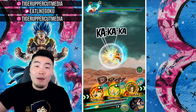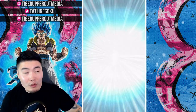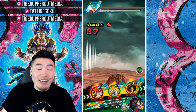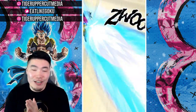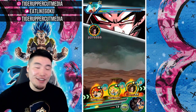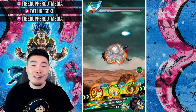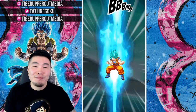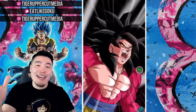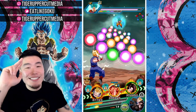I appreciate you guys watching as always. Let me know in the comments what you guys think about this unit. Even taking an attack from this Super Saiyan Blue Goku — 24k — I know it seems like a lot, but it's actually not bad with the type disadvantage. Anyway, that is the video guys. Thank you once again for watching. If you liked the video, make sure to like the video. If it's your first time watching, hit that big red subscribe button to join the Tiger Squad. Hit that notification bell too so YouTube knows you want to stay up to date with all my latest content. Until next time, hope you guys have a fantastic day. I'm Tiger with Tiger Uppercut Media, signing out.